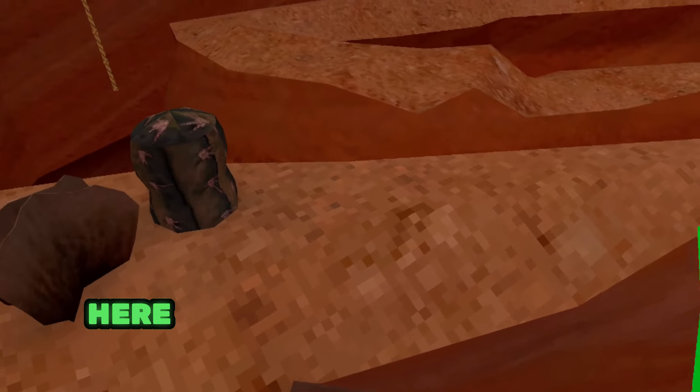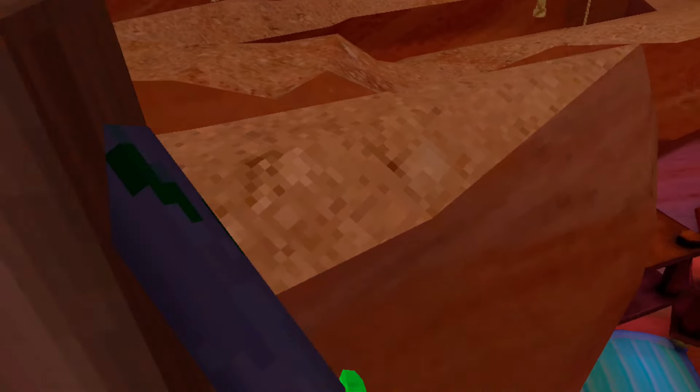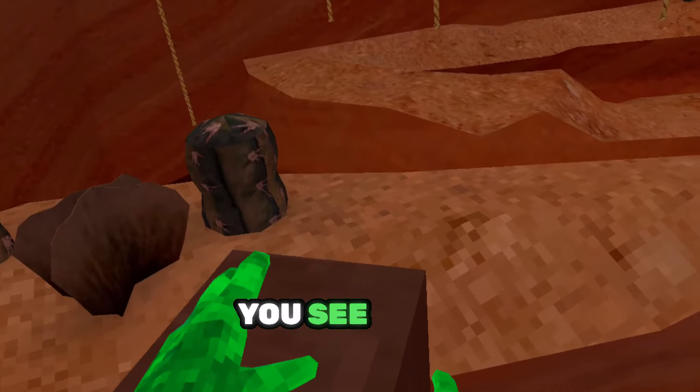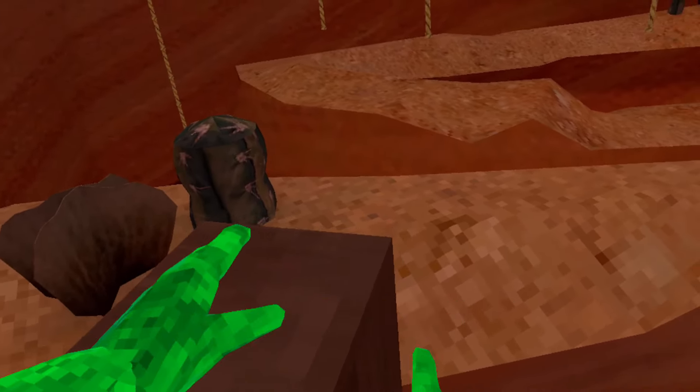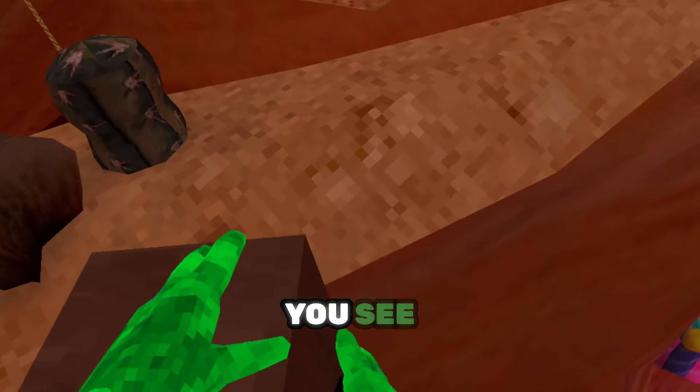For our second glitch in Canyons, this is actually pretty weird. Over here you have to put one hand on the top and the other one on the side and grip this. You see what is happening? I'm starting to glitch out a little bit. If you grab it in the right spot — you see!